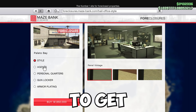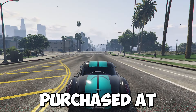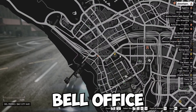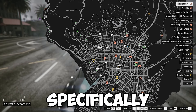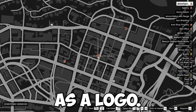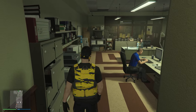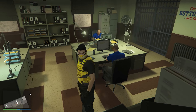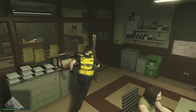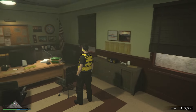With this DLC they added new vehicles, but one thing they also added was a new bail office that you can make money from. To get started with this money method you need to purchase a bail office. Go into any GTA Online session, open your phone, go to internet, click on money and services, and find the Maze Bank Foreclosures. Enter the site and filter by bail offices. There are four in Los Santos and one in Blaine County — the Blaine County one is the cheapest at $1,650,000. For this method you only need the office itself, not the extra upgrades.